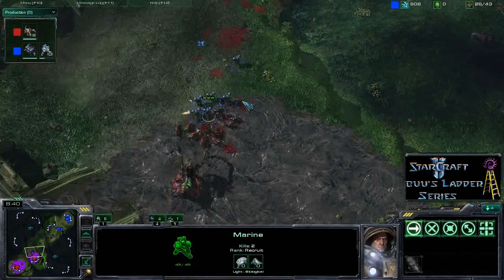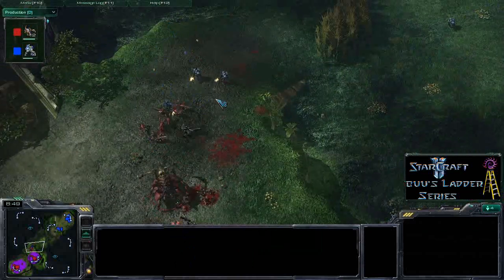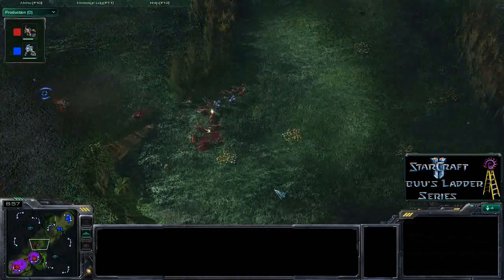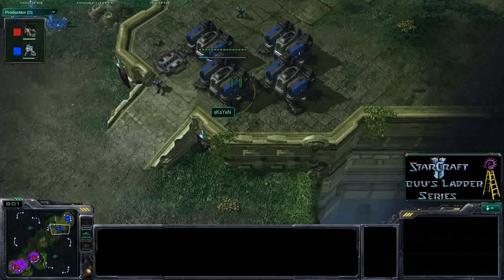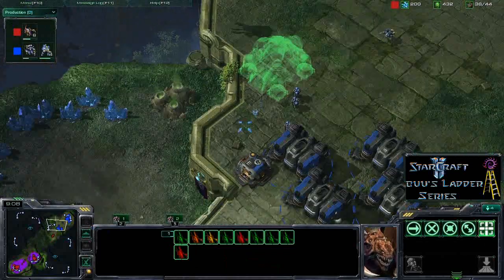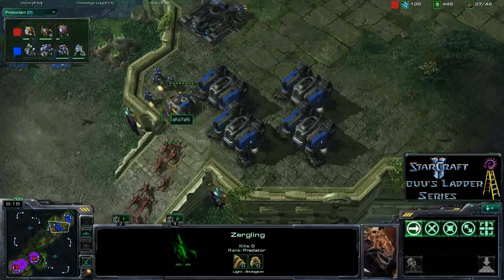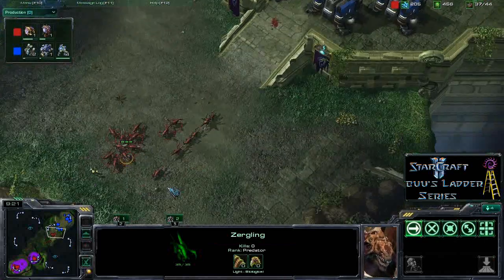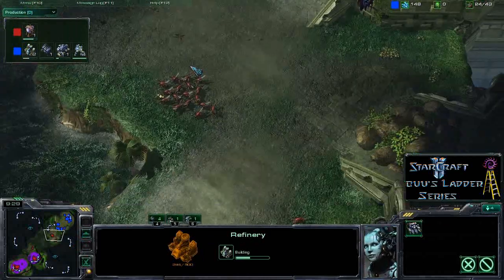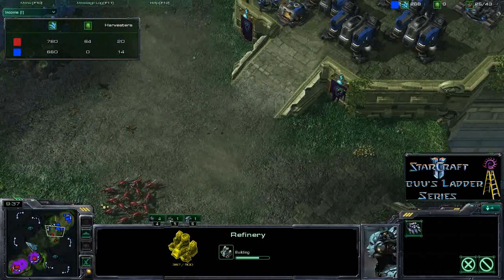Boo has 16 more lings producing so plenty of lings are coming to hold this off. SKS Yen is basically fully committed — he's put down a fourth barracks — and Boo knows that, which is why he keeps producing lings instead of sneaking in drones. It looks like SKS Yen is going to try to put down a command centre and go for an expansion, but it's really too late for that. Boo is not able to pressure the front door with SKS Yen's wall-in. SKS Yen finally has two gas going up trying to catch up — checking the income tab, Boo is ahead by 7 drones, ahead on gas, and ahead on minerals.